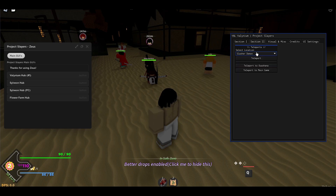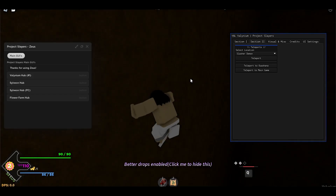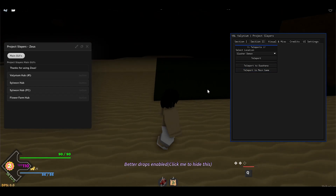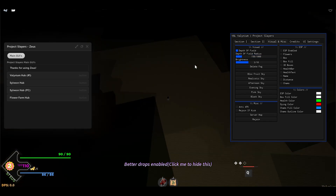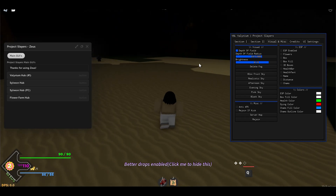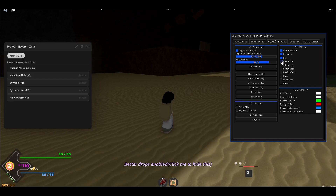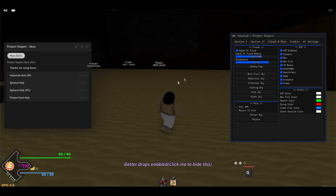On the second tab you can teleport to locations. If you want to go to the Slasher Demon, just press teleport. You can also teleport to the Uwahona — I'm not sure what it is, maybe another map — or to the main game. Under visuals, you can change your depth of view, adjust how far you want it, change brightness, remove fog, and change the sky.